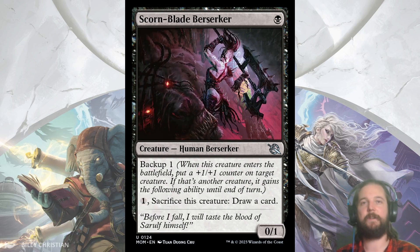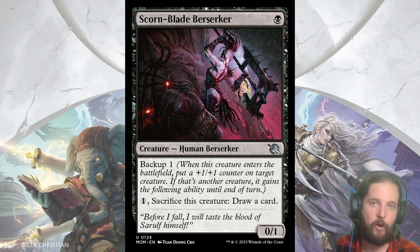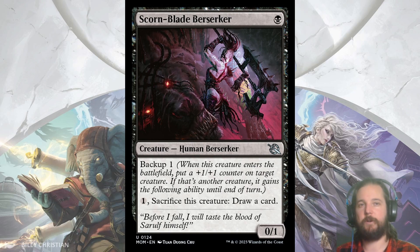My last black uncommon is Scornblade Berserker — also the first example of the last mechanic of the set: Backup. Backup X lets you put plus X, plus X on a target creature and it gains the ability of the Backup card until end of turn. So Scornblade Berserker gives a creature the ability to sacrifice to draw a card, and is another reason to not feel great about enchantment removal. I think this opens up some interesting lines that help you transition from surviving the early game into finding your late-game bombs, and it works well as a sacrifice outlet or fodder if you find yourself in Rakdos.